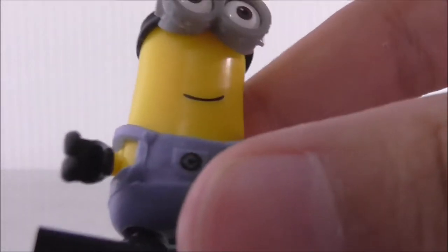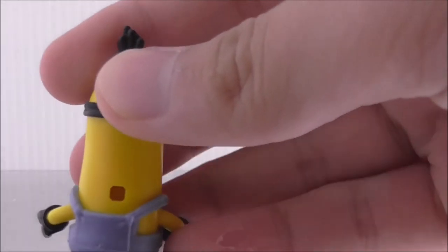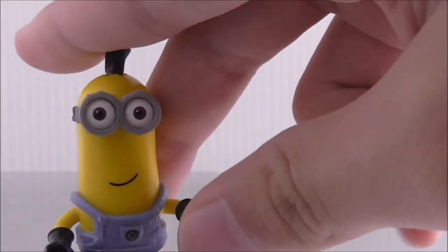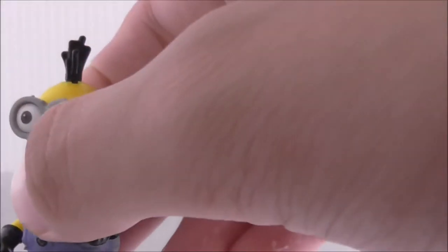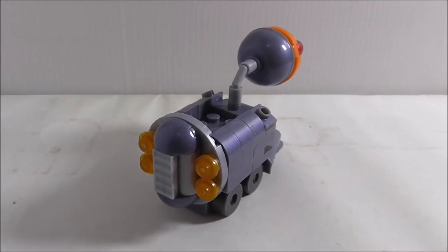This body is taller than normal minions. He also has the Gru logo on him with detailing all around. The legs can move around, and it's pretty basic minion stuff — you can move his arms as well. That's pretty much it for the figure.